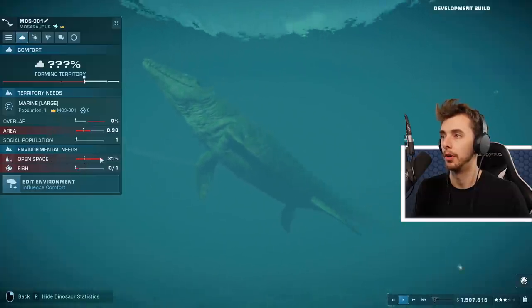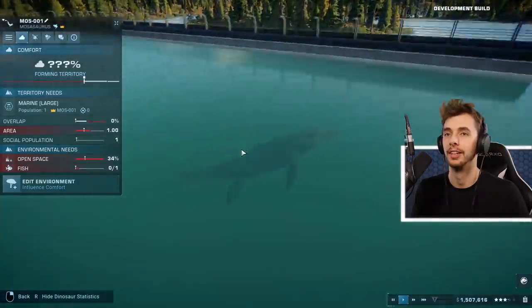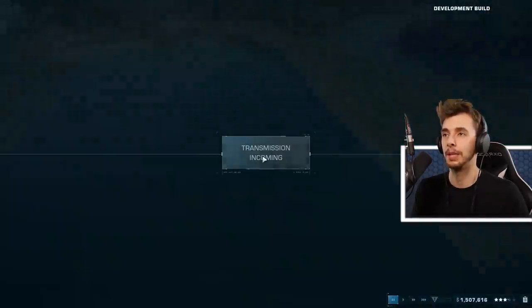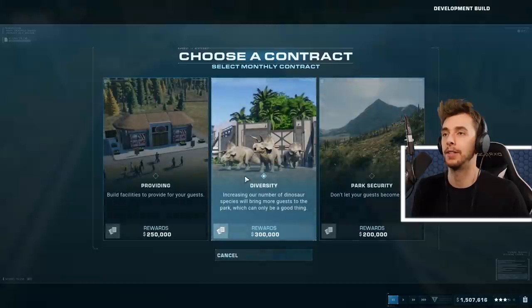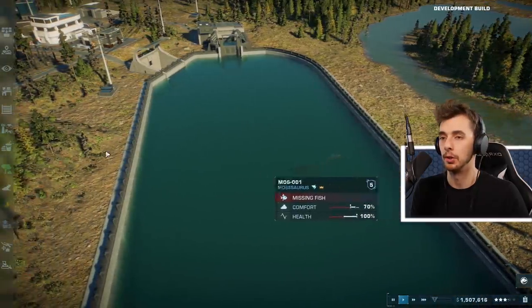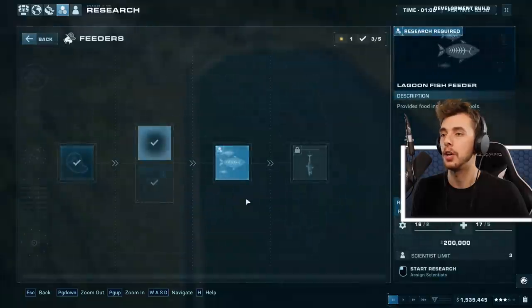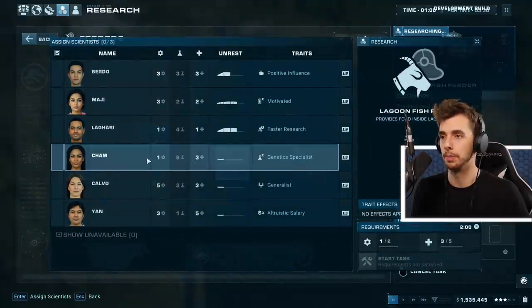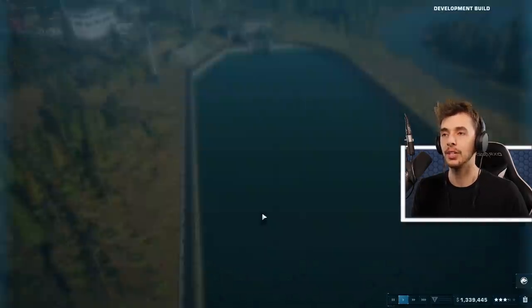The Mosasaurus comfort - getting there. It needs more open space and fish. But you're a Mosasaurus - how are you going to be upset at me? Look at this - profits going up! Increase our number of dinosaur species to bring more guests to the park. He's missing fish but we can now research the fish feeder - and it's already being researched!